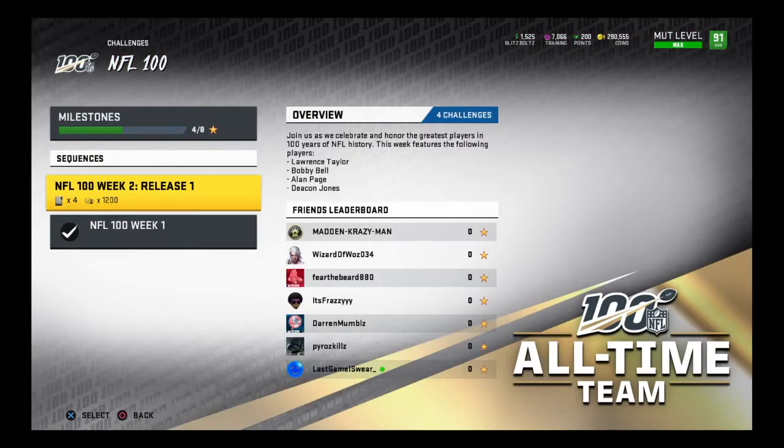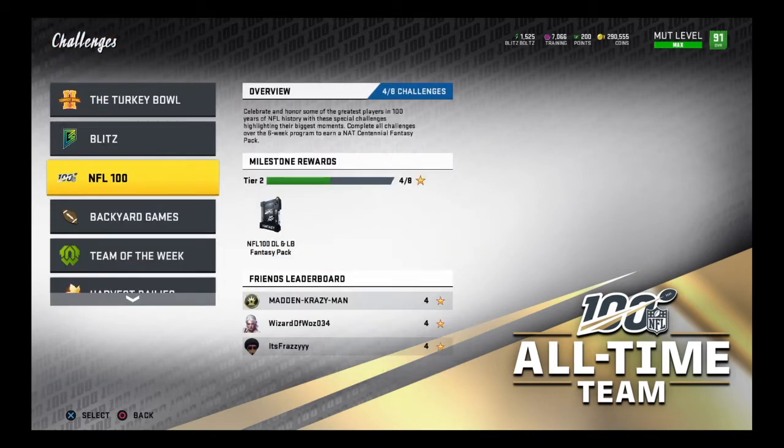Alright, the NFL 100 Week 2 defensive players have released, about 30 minutes late - not too bad for EA. Make sure you do your Week 1 challenges if you haven't. If you complete all six weeks, you get a NAT Centennial Fantasy Pack where you get to pick any of the NFL 100 players - very valuable since these guys go for 400,000 to 700,000 coins.